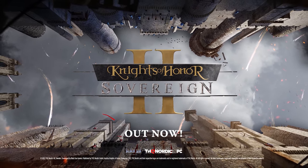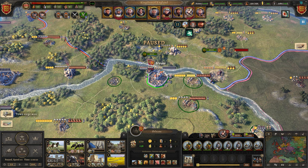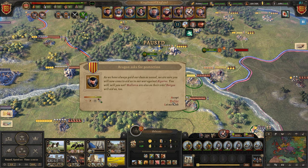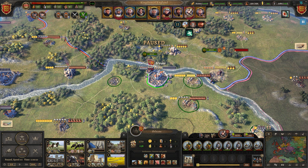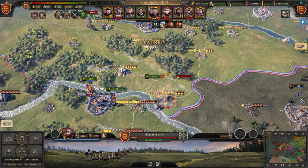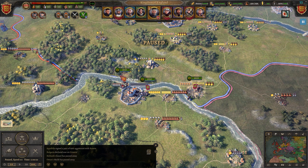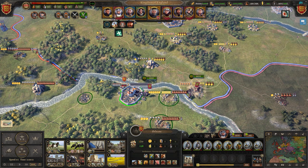This video is sponsored by THQ Nordic. If you haven't heard of Knights of Honor 2 Sovereign, it's pretty much a bunch of different strategy games smushed into one. You have the Total War-esque campaign and battle management, the production chain similar to Anno, a ton of victory points to work towards like Stellaris, and politics and families like Crusader Kings. Despite all of this sounding like a mess, it's actually pretty fun and not horrifically hard to pick up.